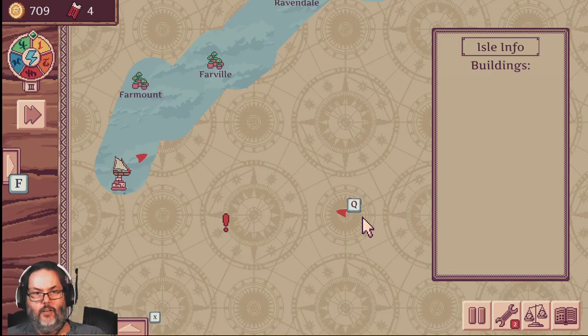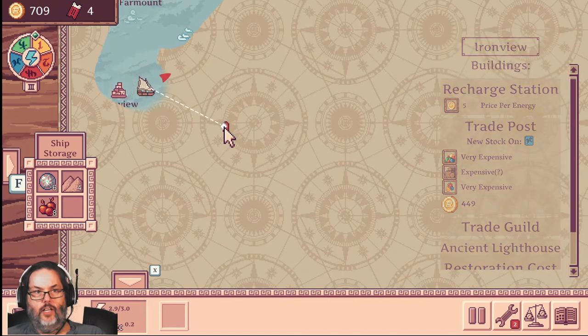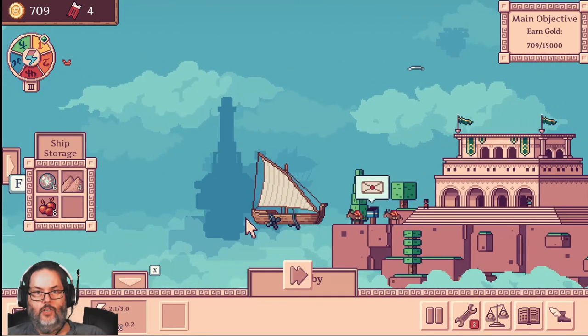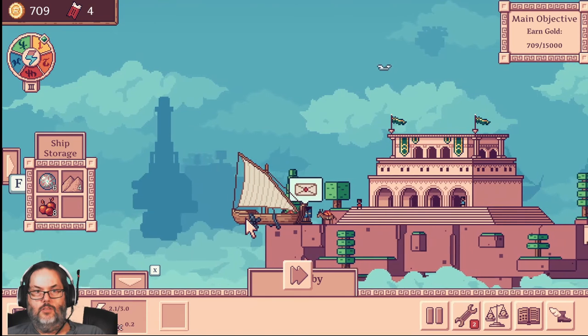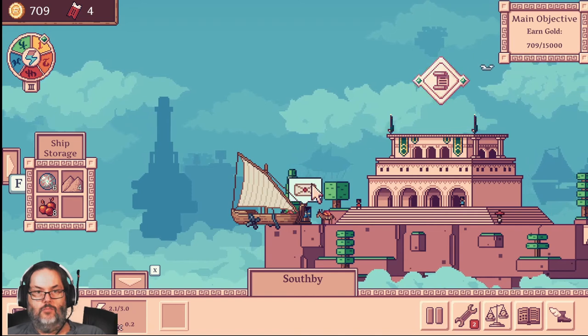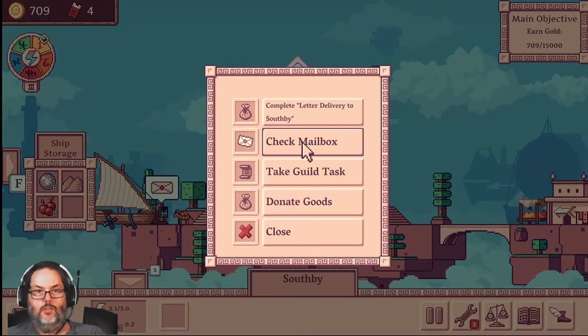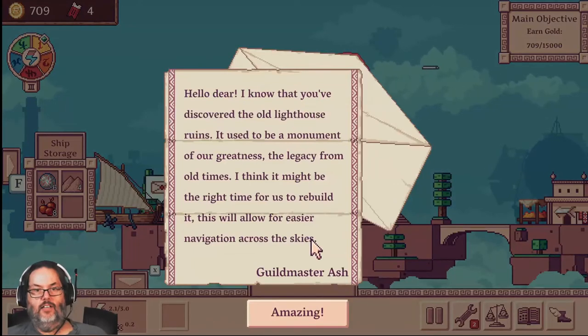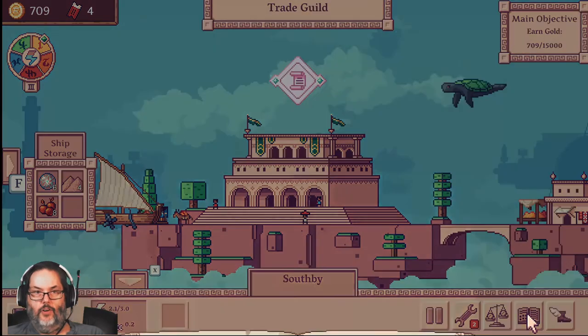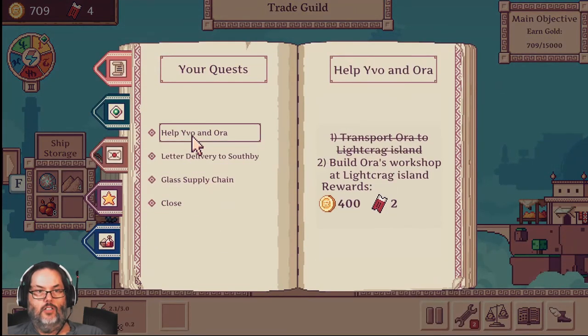Nothing else to do here, so we're going to head down over here. There's that wind gust I was talking about earlier. And we just discovered the trading post of Southby. Looks like we've got an email, so we're going to check our mailbox. And this is from Guildmaster Ash — 'I know you discovered an old lighthouse, it used to be a monument. It might be the right time for us to rebuild it.' So that's going to be another quest in our chain here.